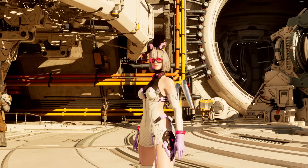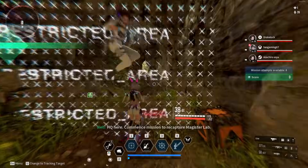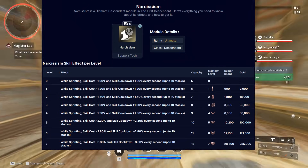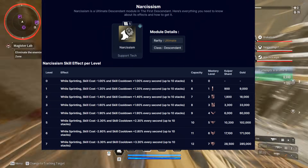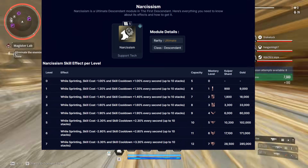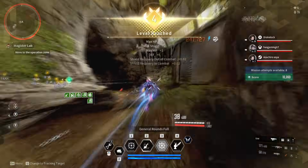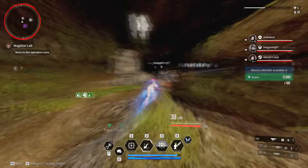Now with all of this out of the way, let's actually talk about what's going on and why this is so insane for Bunny players. The narcissism module has actually been fixed. What this is, is whilst you're sprinting, your skill cost and your skill cooldown go down when you use this and stack it up to 10 times. Previously, this module was a little bit different — if you tripped on a rock, hit a wall, or did anything, this module would lose its stacks and you would be forced to build your stacks up again.